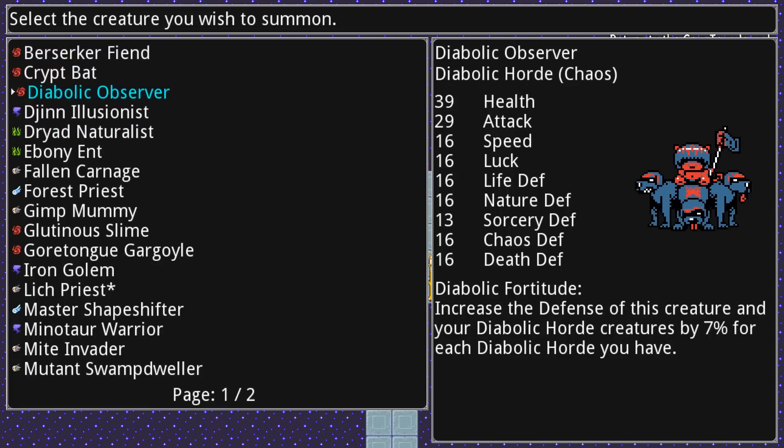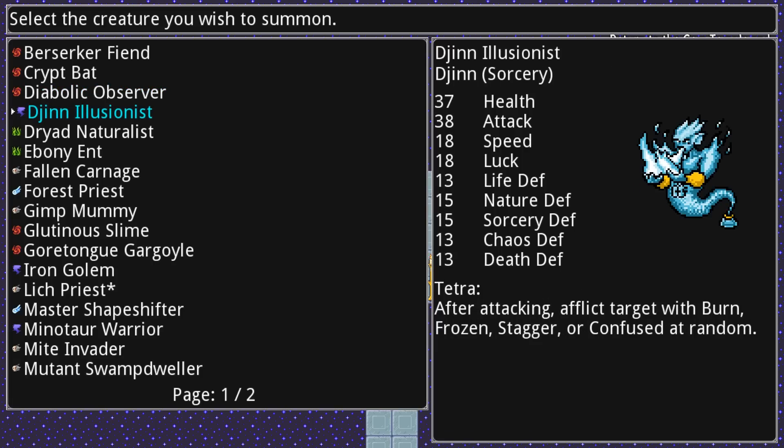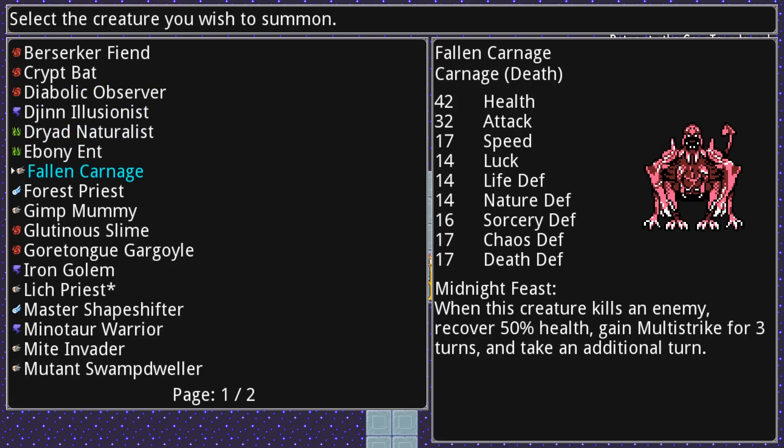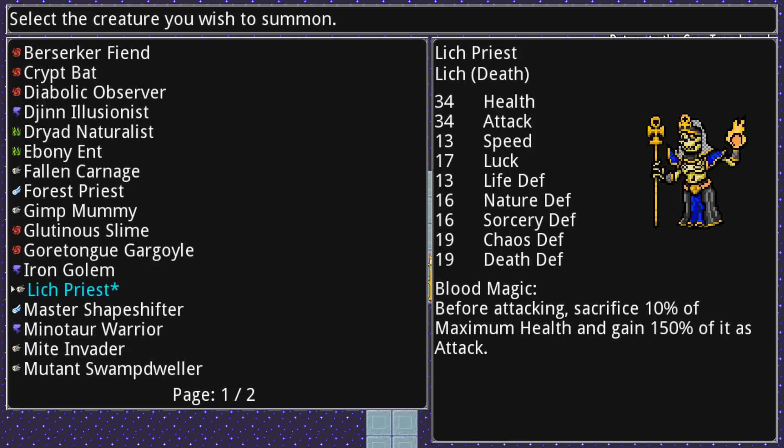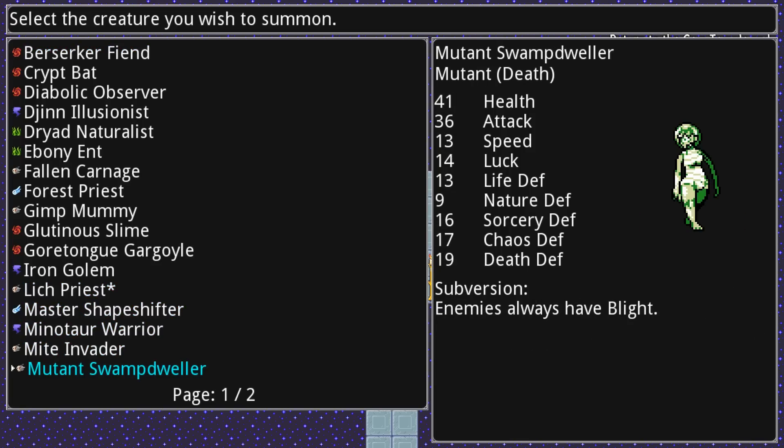For instance, this one's special ability increases its defense for every diabolic horde creature you have with it in your party — so you can make gimmick parties if you want. I could make a party of all six of those if I wanted to. You're encouraged to change up your party a lot, and there's even a stable where you can keep all the creatures you're not using right now. There's not really a limit to how many you can have; you can only have six in your party but you can have many more than that active.